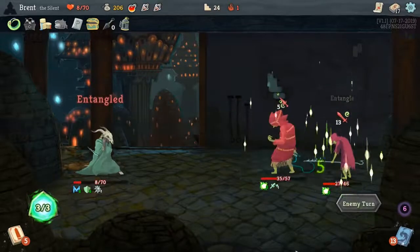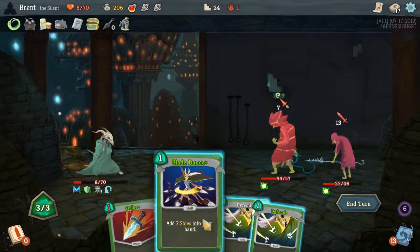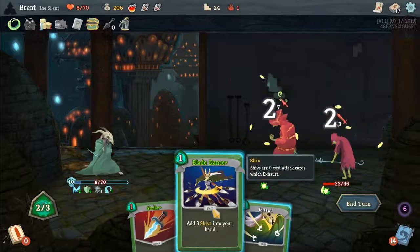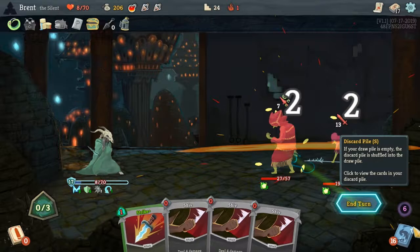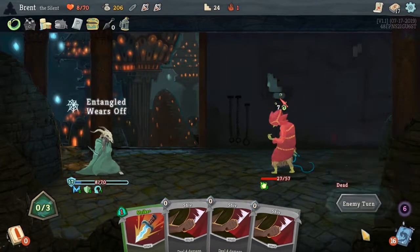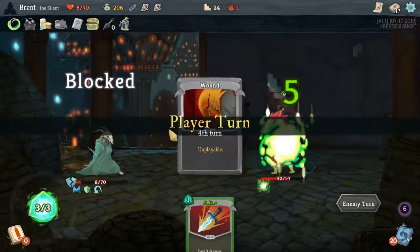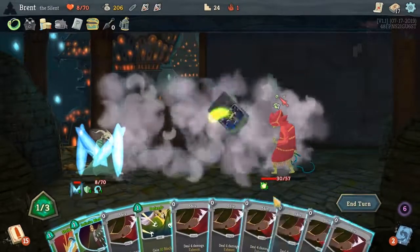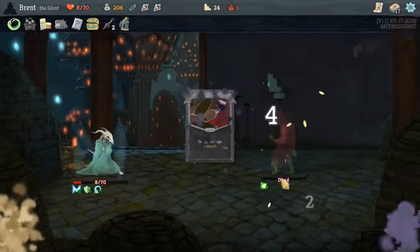Now we have the fire potion to kill one of them if we really need to. How much damage can we actually do? I think we will defend once — Blade Dance, oh we can't play any attacks this turn. Nice to know — bye bye fire potion. I forgot that he netted us, which is fine, it worked out in the end. It's not the best way to go about it but it was definitely a way. I think he is done — nice.